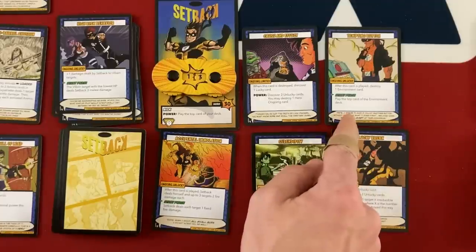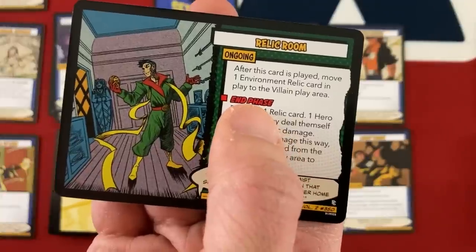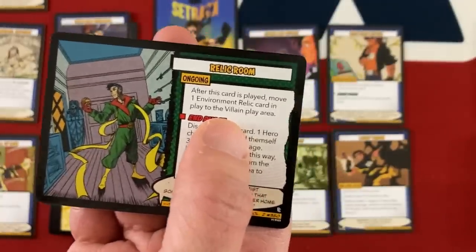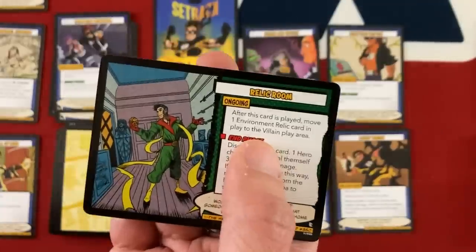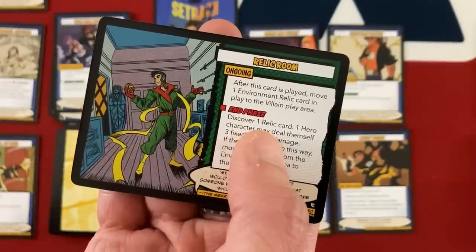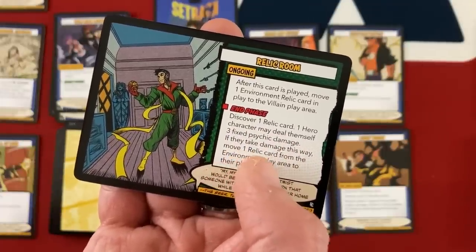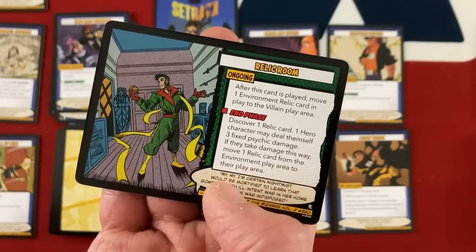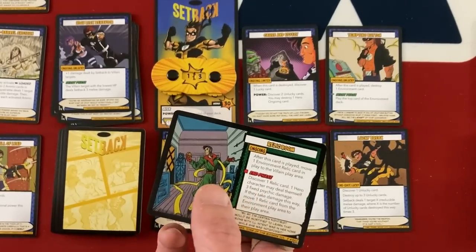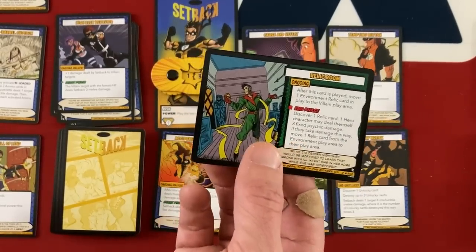Setback has the Tempting Button, so he plays the top card of the environment deck — it's the Relic Room. After it's played, it moves one environment relic to the villain play area. Luckily there are no relics in play right now. Then at the end of the environment turn, it discovers one relic card — one hero character may deal themselves three fixed damage; if they do, they move that relic to their own play area. We might just blow this up with a rocket launcher soon.